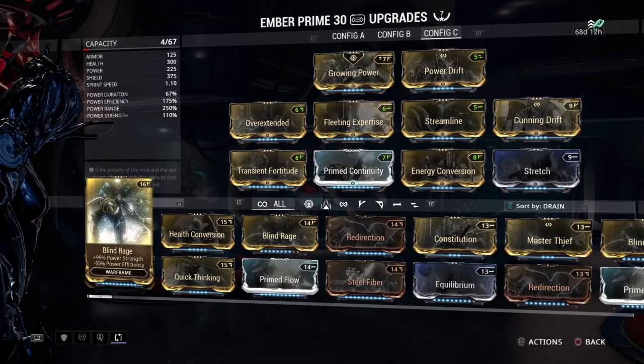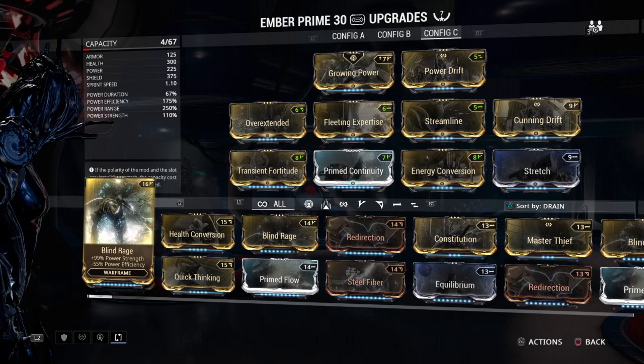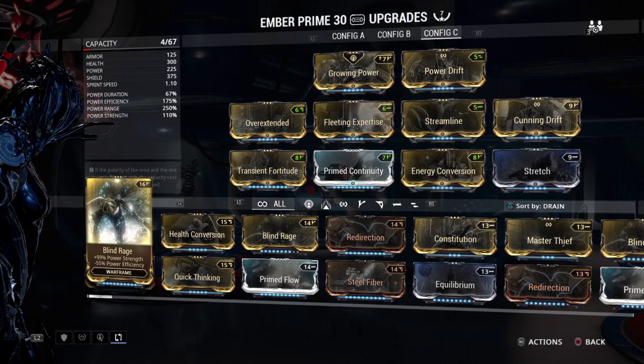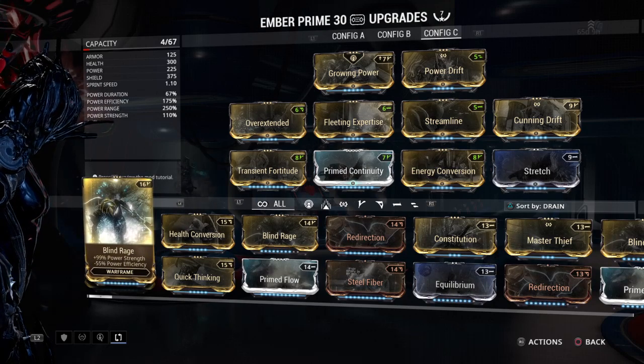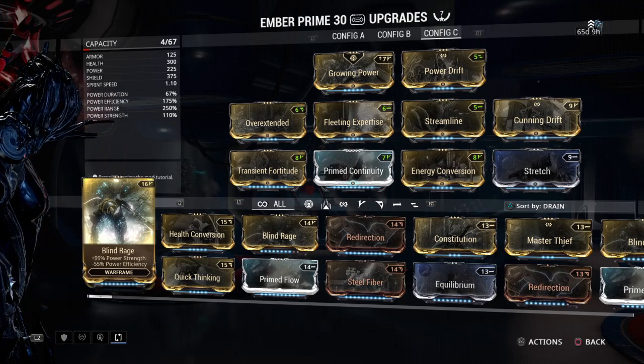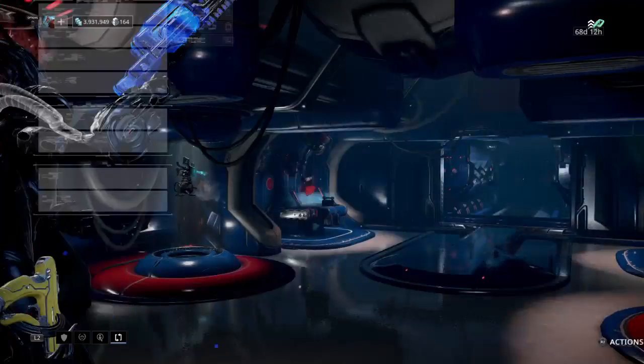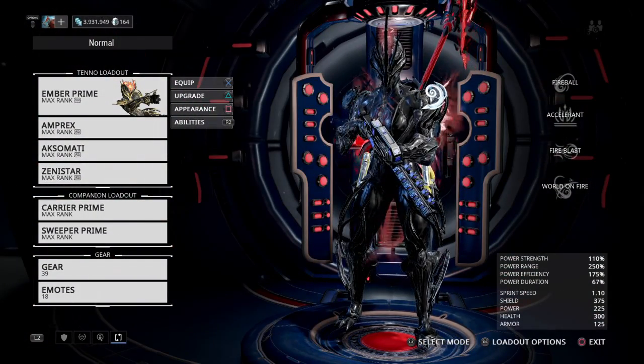Thing is a powerhouse, packing a wallop of a punch, as well as zipping that energy like it was a Prius. Thing is phenomenal. I'm sure, once you build this, you'll be very happy with it. I hope you guys like that build, and keep those Formas cooking, guys. Until next time.